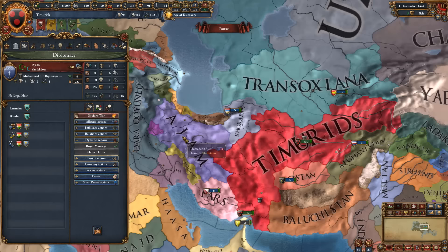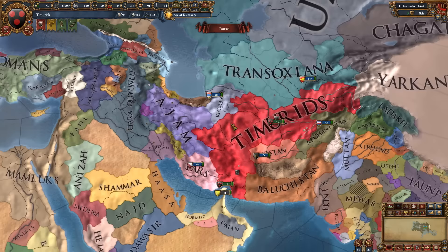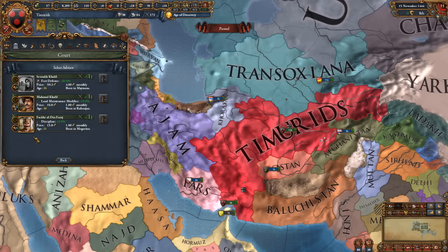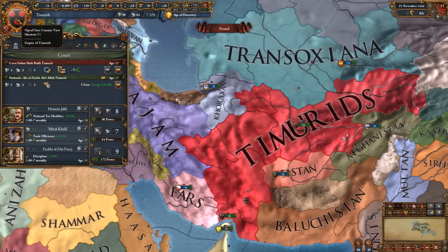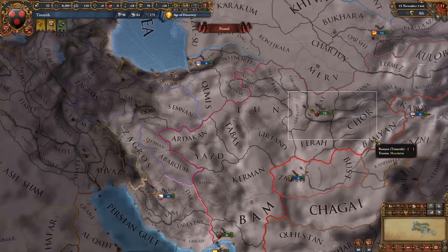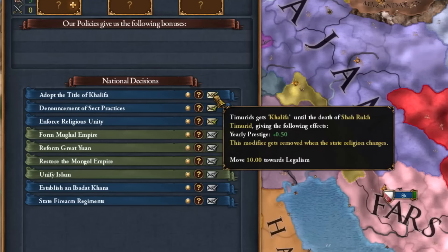Our primary target is going to be Ajam, which we'll attack on the 11th of December. Until then, we're getting rivals — going with the Mamluks and Delhi. Considering we have Delhi as a rival, we can probably ally Jaunpur. We're also getting our advisors and the free company. We'll need one loan for that, but we're not taking the burger loans just yet.